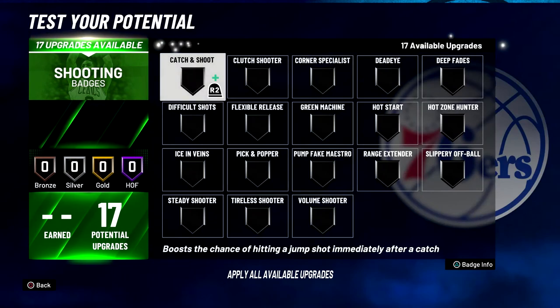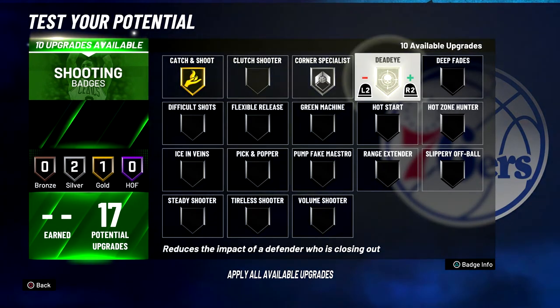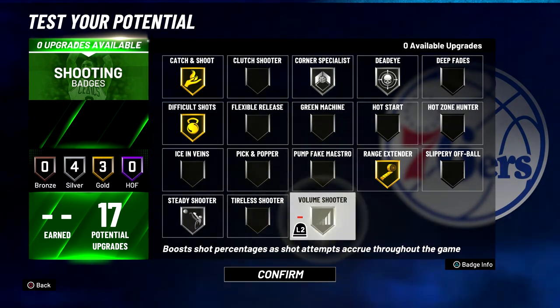For your shooting badges, you're going to put catch and shoot on gold, corner specialist on silver, dead eye on silver, difficult shots on gold, range extender on gold, steady shooter on silver, and volume shooter on silver.